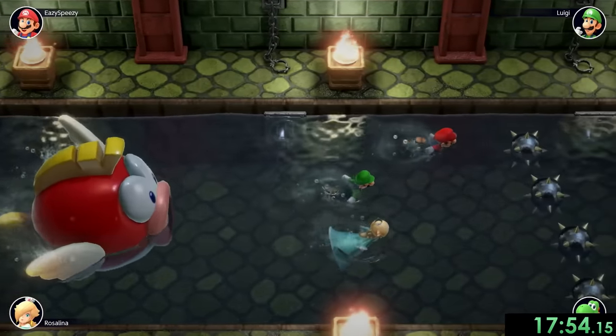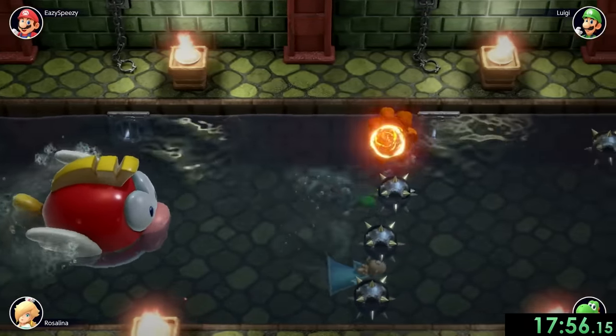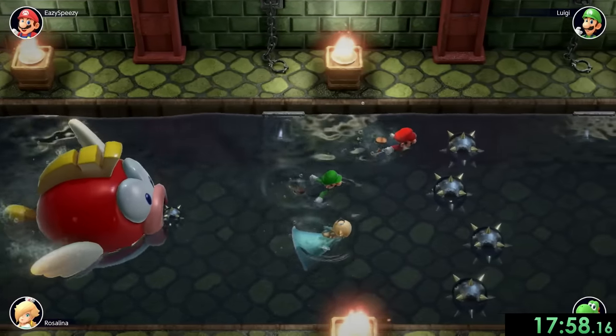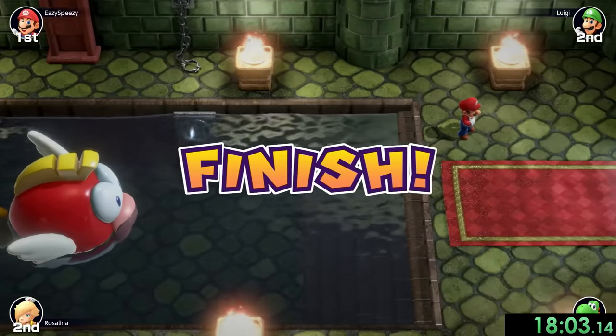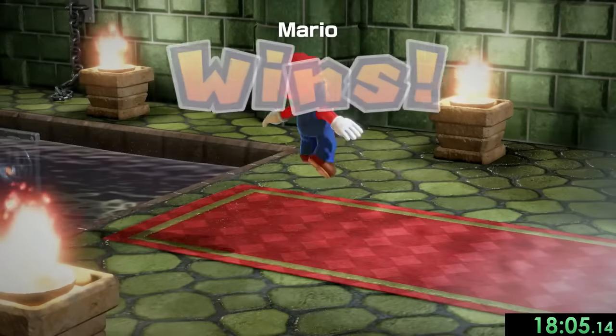You'll see that now we're getting a little farther into the game, and I'm definitely making up distance against both Luigi and Rosalina. From there both of them are going to get eaten, and we can finally make it back to dry land and win another minigame.